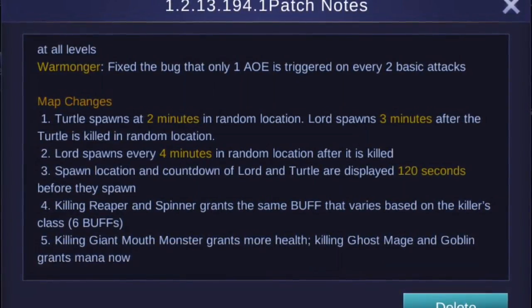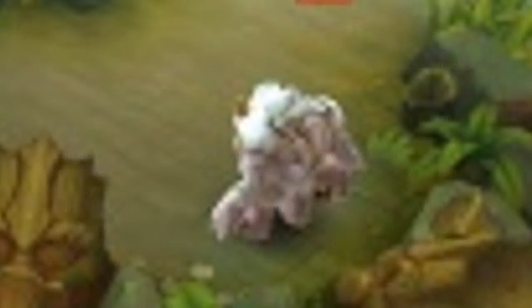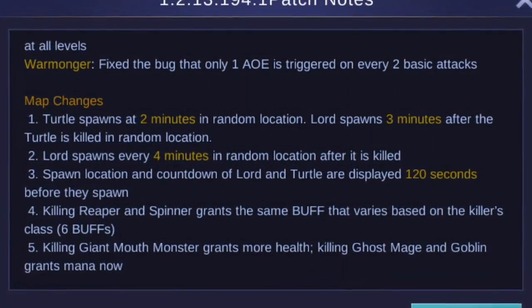You can also see some stuff here. The giant mouth monster gives more health when you kill him, and the ghost mage and goblin grant more mana when you kill them. So that's one thing to keep in mind as well.